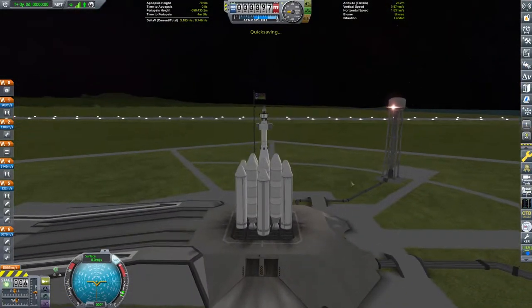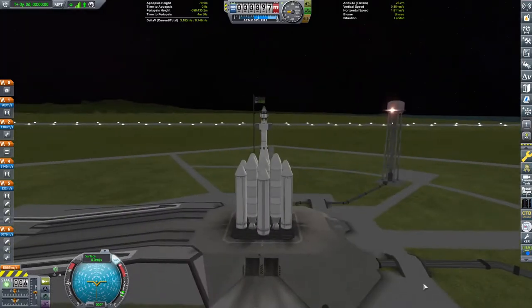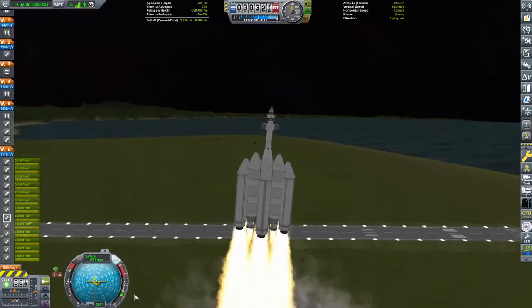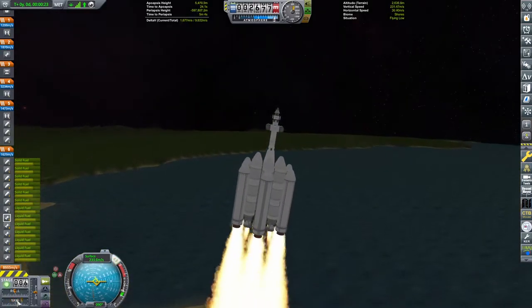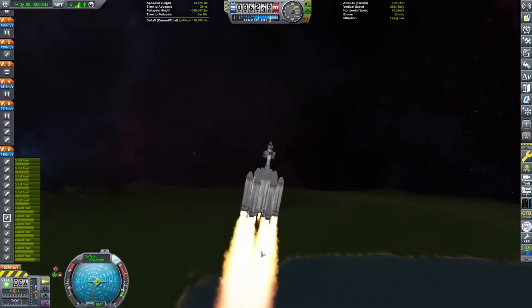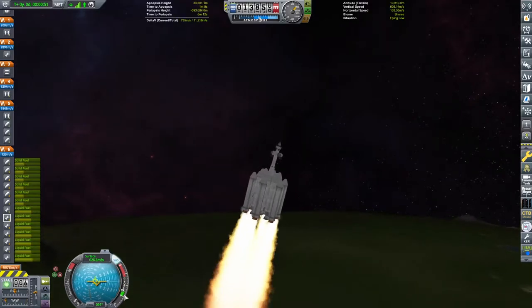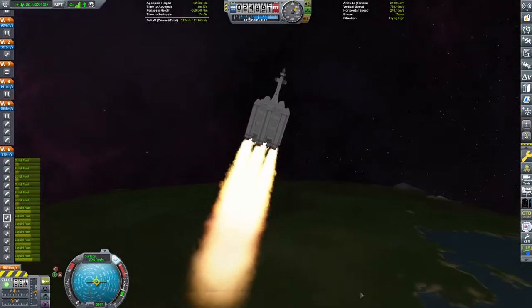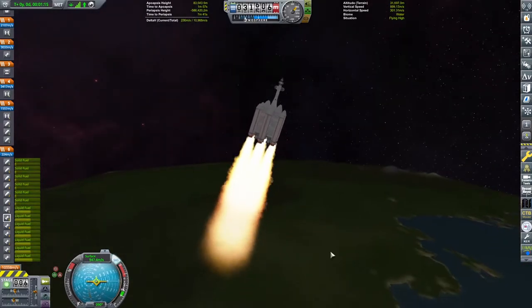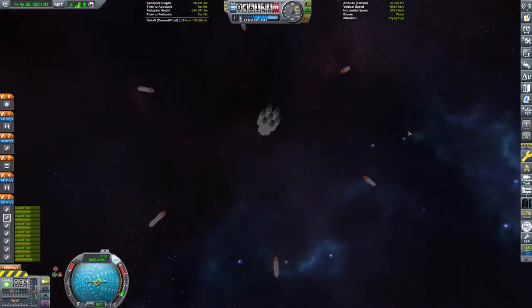Nighttime launches are the best in real life — I'm not sure if this holds true for Kerbal as well, but with the ambient light boost, 3, 2, 1, let's go. We are taking off with full power. I immediately start a gravity turn, but because I've got myself pointed towards prograde and the connection between the top section and the rest of the craft isn't so strong, we have quite a strong oscillation. I decide to leave it and wait until the solid fuel boosters burn out — if I try anything while they're firing, we're going to have trouble. Staging happens beautifully.